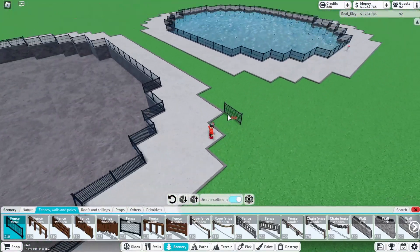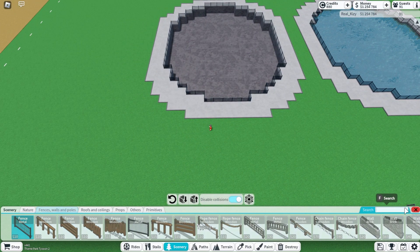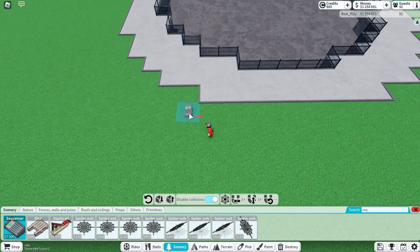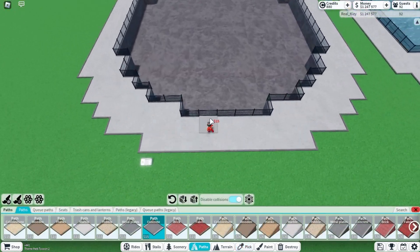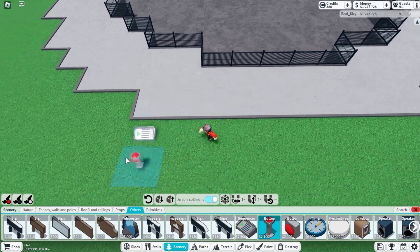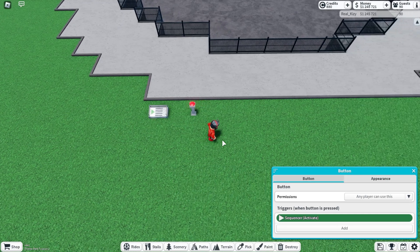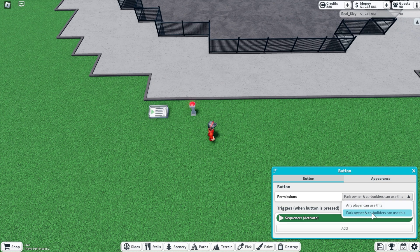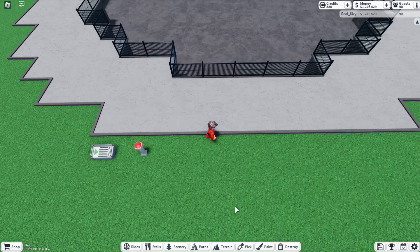Now we're going to get the sequencer and place it up here, and then we're going to have a button right here to activate the sequencer. We're going to make it so we add something and add the sequencer - any player can use this. If you really just want yourself to be able to turn on the show, that's probably best, so just do park owner. Unless you want anybody to activate it.